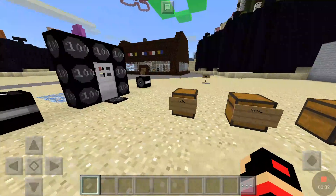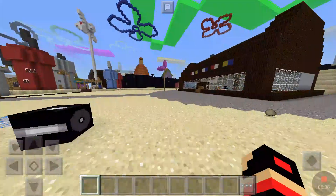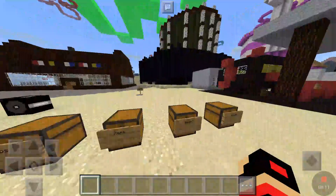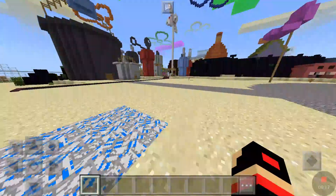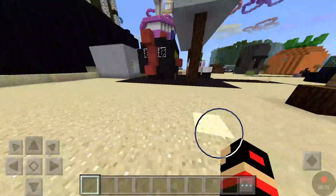Hey everyone, it's Mike, and today I am in Bikini Bottom from SpongeBob, introducing the SpongeBob add-on. It comes with this map, and if you want any of the add-ons I use, just download Minecraft Add-Ons for PE and it should be there.